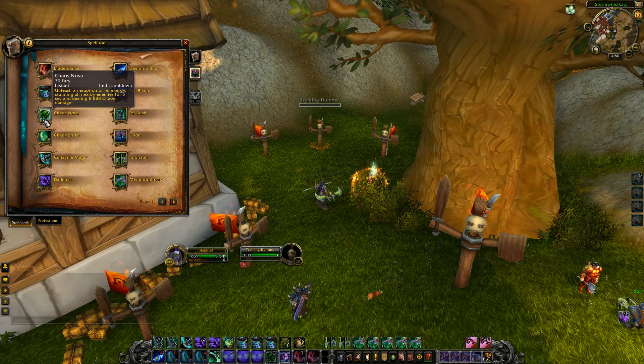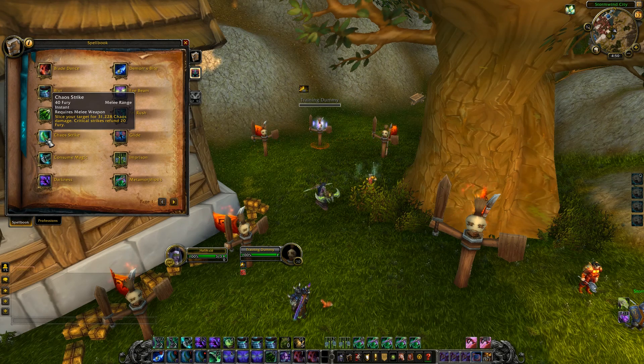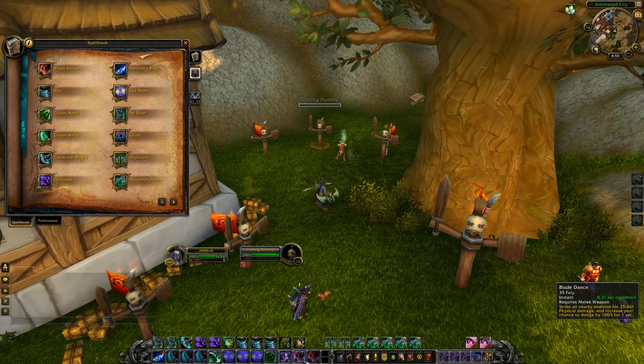Chaos Nova is really good, especially if you get in the middle of a bunch of people and just drop it. It doesn't do much damage, but it's an AoE stun for five seconds, which is insane. Chaos Strike is what you're going to use to dump your Fury whenever you don't have Blade Dance up.